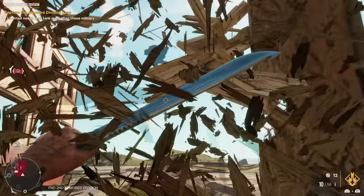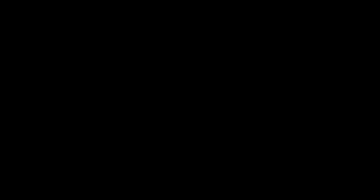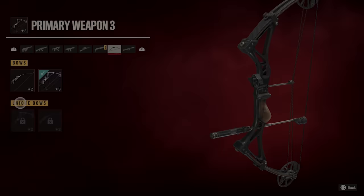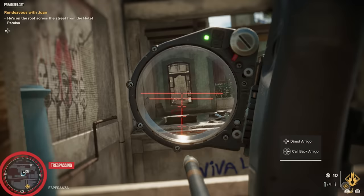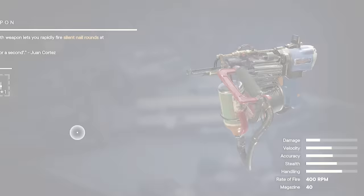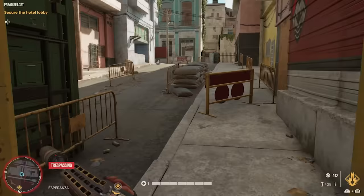I almost always carry a silenced pistol — my preference is a suppressed M9 because it also has a mod for a sight. As soon as I built the guerrilla garrison, I bought the recurve bow, which I've equipped with the crosshair sight. I also found a compound bow, which you can purchase from the guerrilla garrison once you upgrade it. I recommend precision arrows if you want to take out armored soldiers, or EMP arrows, which I'll touch on later. As for resolver weapons, El Susurro is pretty good for stealth — it's basically a silenced nail gun — though it didn't do a whole lot that my silenced pistol couldn't handle.